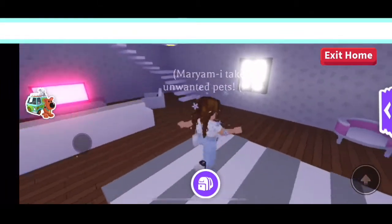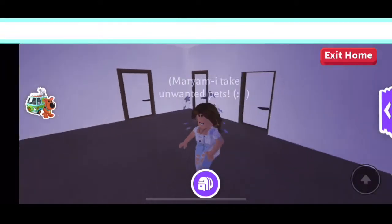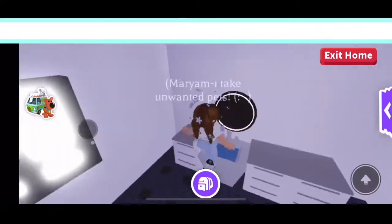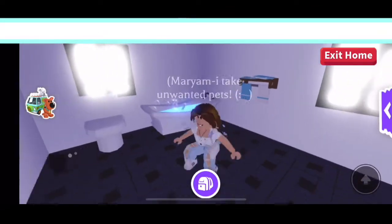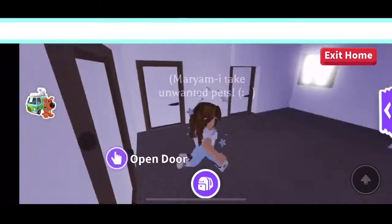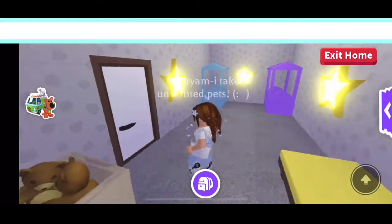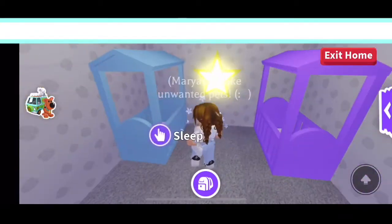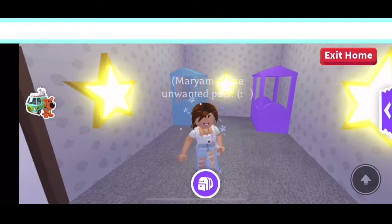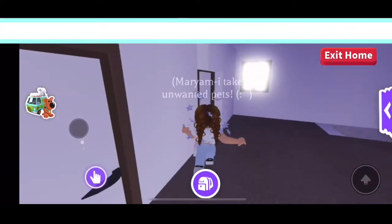Now we're heading to the second floor. I made this extra room myself. First is the bathroom — there's a sink area, mirror, bathtub, and toilet, all the necessities. It's very modern in here. Then there's the kids' bedroom: a bed for my sister when we play together, some toys, extra beds if I have kids, and stars on the ceiling to make it magical and relaxing.